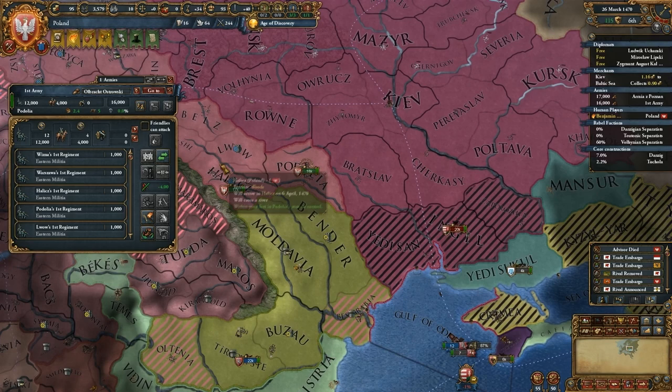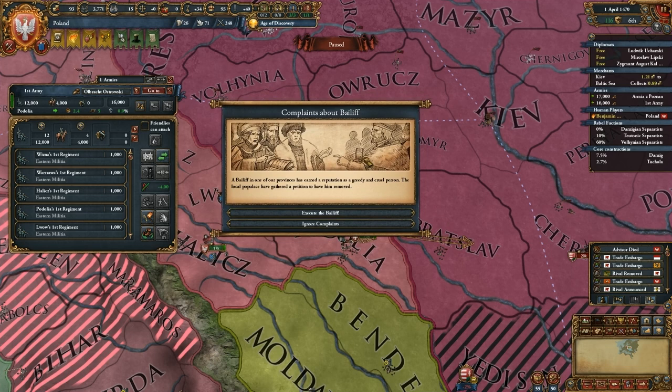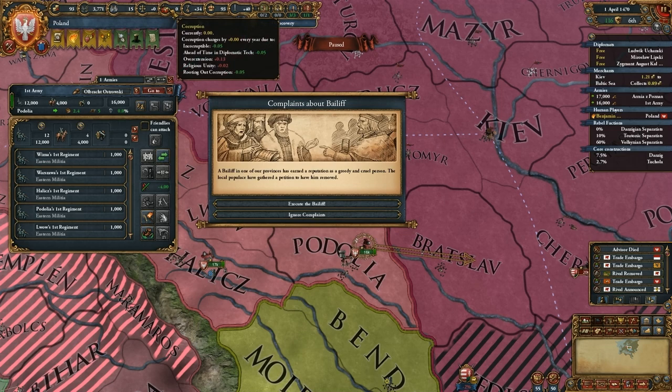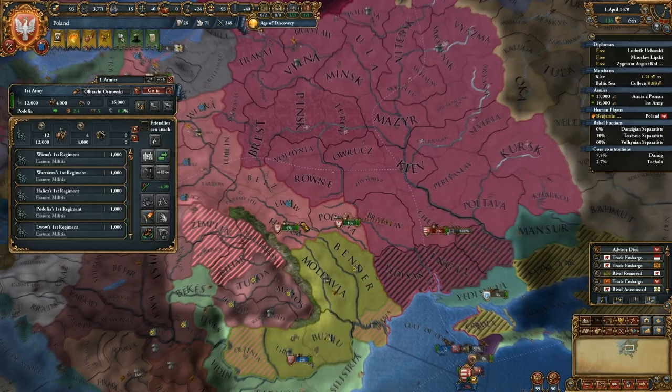It looks like Hungary is marching deeper into Lithuania, so let's try to cut them off. We have another event: complaints against my bailiffs. I can execute the bailiff and lose 10 prestige, or I can ignore the complaints and lose stability. I have a little bit of prestige but no stability right now — I'm at zero. So I'm going to take the prestige hit.